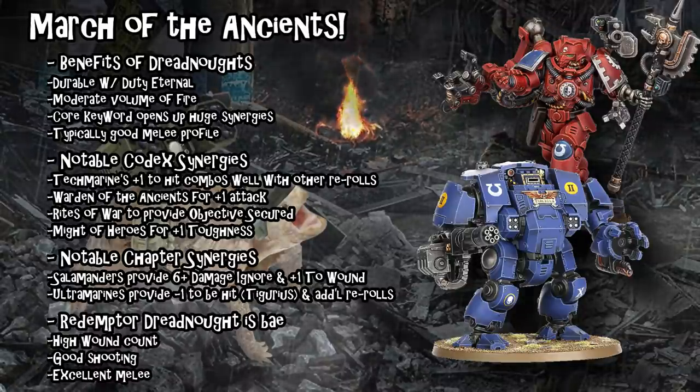In addition, getting access to a plus-one-to-hit aura makes those reroll-ones auras even more impactful, because when you're rerolling ones that reroll is more likely to convert. So you can get most of these Dreadnoughts hitting on twos, rerolling ones very easily by just putting a Tech Marine and a Captain next to them, or by spending a CP and having them generate their own Captain aura. That will mean that almost 100% of their attacks will convert.